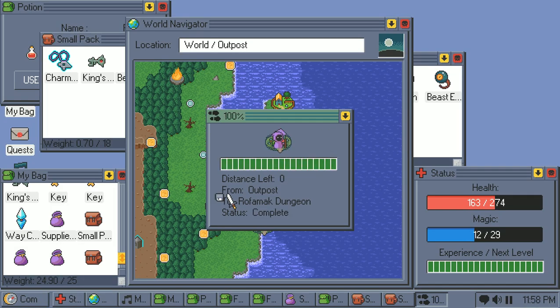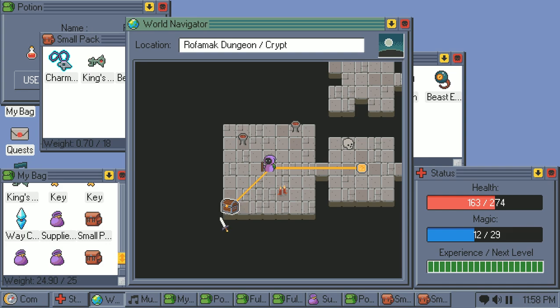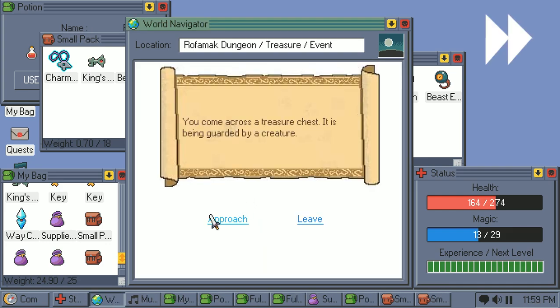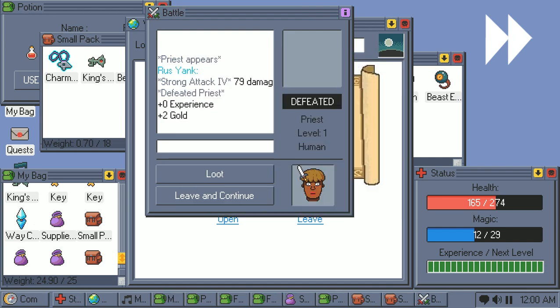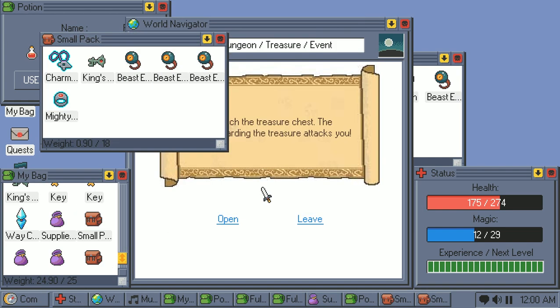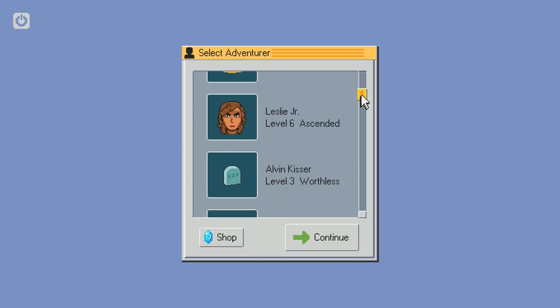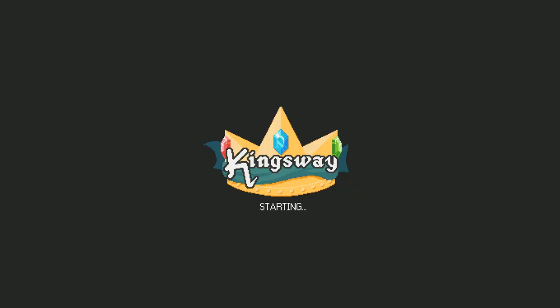Dungeons and caverns are a huge part of the game. There are unique events, enemies, map locations, and even traps that you can find within them. Traps work exactly like an enemy's pop-up attack, except they can only spawn upon entering a blank node in a dungeon, or opening treasure chests.